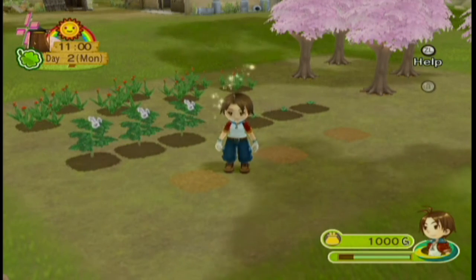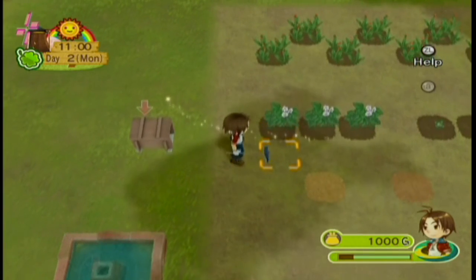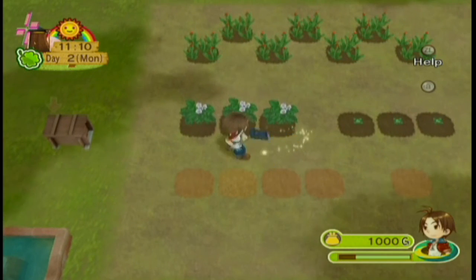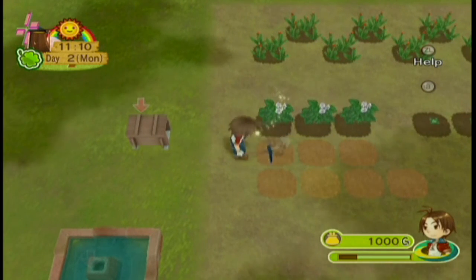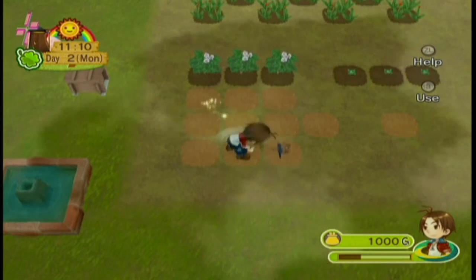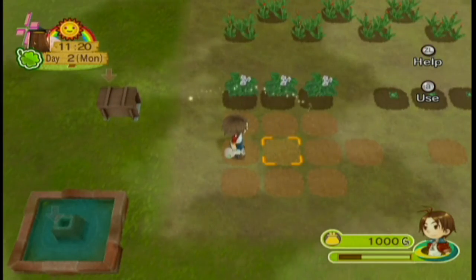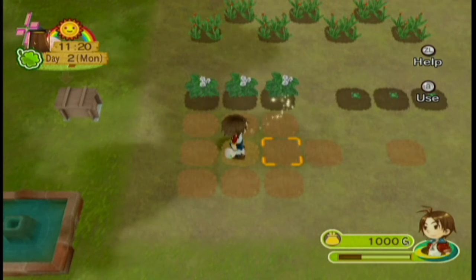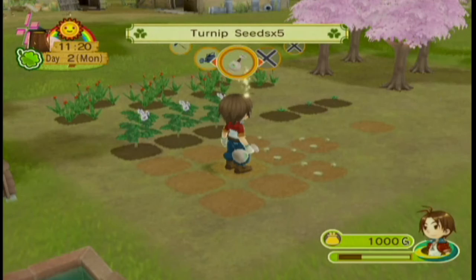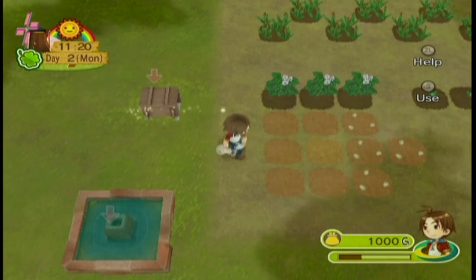Now it's time to plant some turnips. Let's grab the hoe and plant it right here. This game does actually return with the whole 3x3 for planting. Also, the really neat thing is that if you actually miss a spot, you don't waste a seed — you instead conserve it. Whichever square you're standing on is where you're gonna be. I didn't waste it — I have 5 left, which is exactly 9 minus 4. It's really nice.